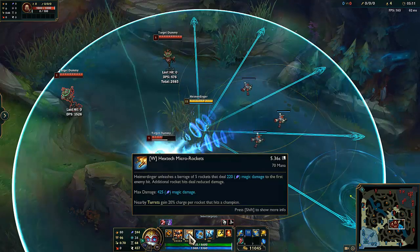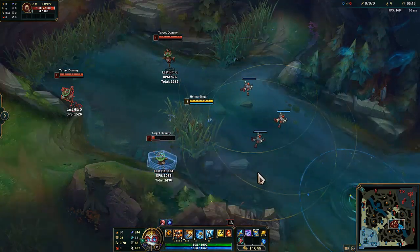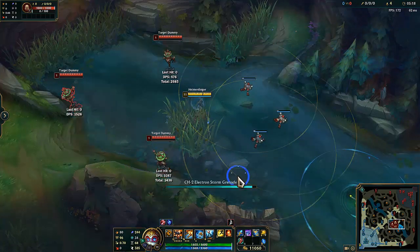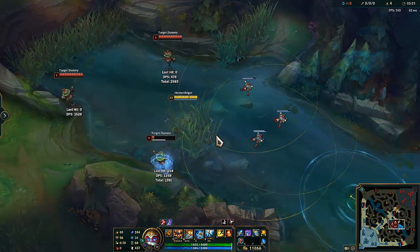A lot of your damage, if you're not maxing W, is going to come from these big lasers and the towers. So just remember — you want to make sure you're hitting your E or all your missiles on your W for that empowered shot. That's going to be a lot of your damage.